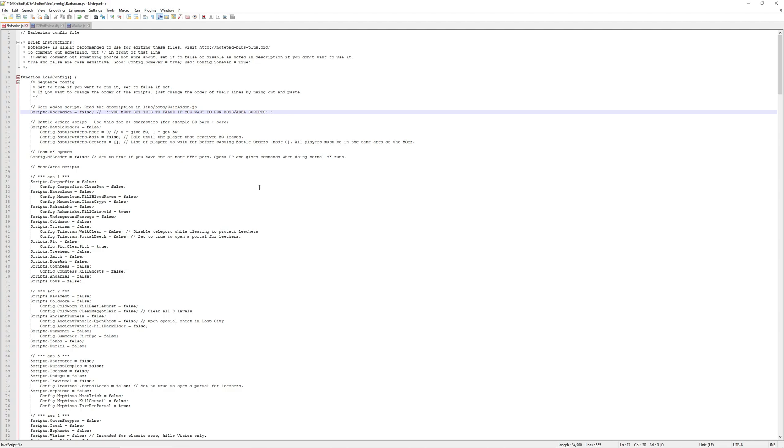The WAKA script is a script inside your character configuration file — or at least that's how you enable it. What it does is it allows a passive leecher, preferably a low-level character that's able to get to Hell Chaos, like a G-rushed or crushed character that needs to be leveled up. This is a great way to do it so that you don't have to do it manually.